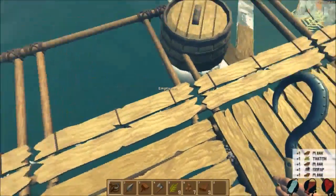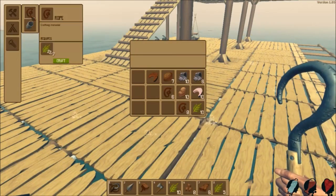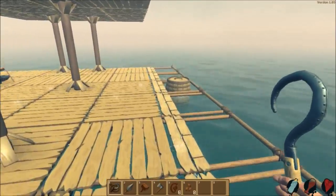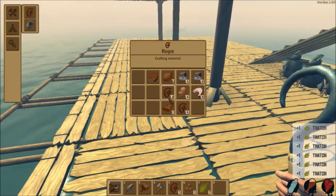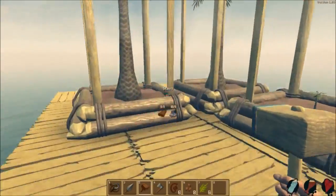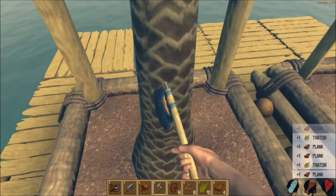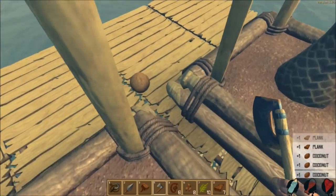Look at those resources! Yes please! Rope for days. Only a couple of planks though. That was all thatch. Let's cut down these palms. We'll get a couple of planks from that. Ouch! Another coconut on the head. Coconuts for days!